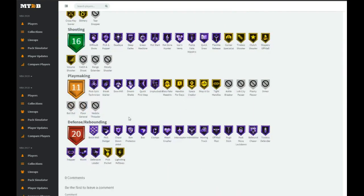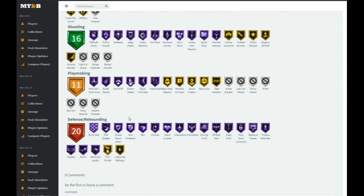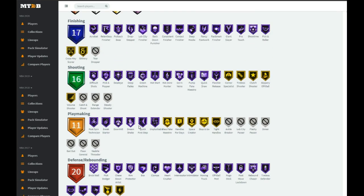Defensively he has every single badge in the game. Right now, in the middle of making this video, I'm going to take a quick second and text Jonathan to let him know — opal Artis Gilmore is the card to go for right now.